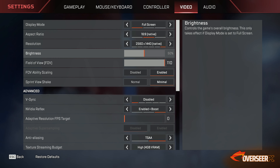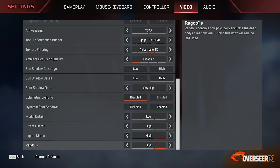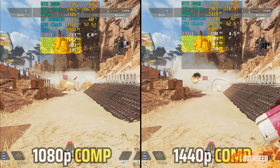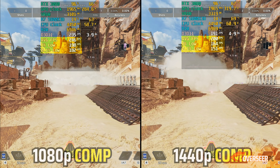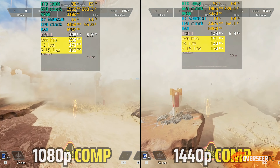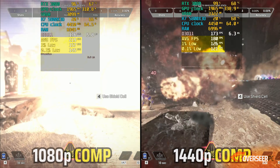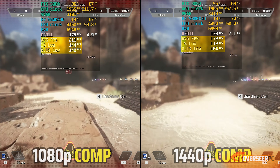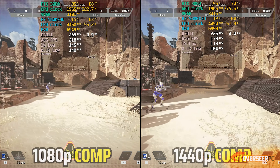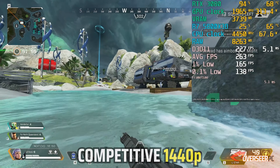Let's move on to our next competitive game — Apex Legends. We'll start with a quick comparison between 1080p and 1440p gameplay in the shooting range. You can see the difference in FPS; however, 1440p is not far off from 1080p, still going high 100s close to 200 FPS with everything going on. Like Warzone, you get more FPS at 1080p, but this game also requires long-range visibility, so we'll probably stick with 1440p settings for gameplay.